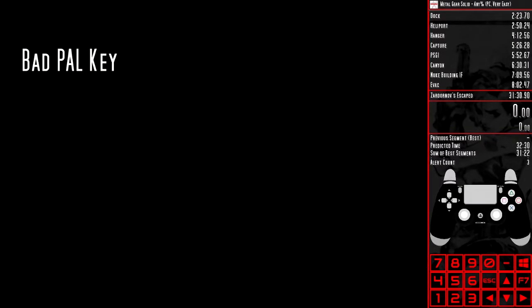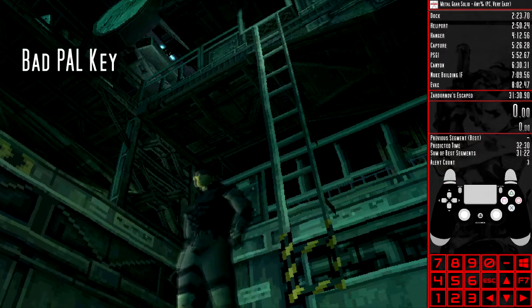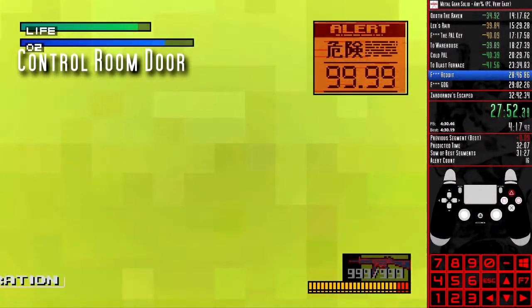Reloading before the text disappears means that the control room door won't be open when you go back to it. When the cutscene of the control room door opening after Otacon has unlocked it starts playing, area reload to skip it.